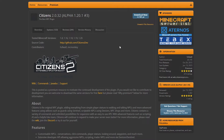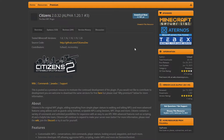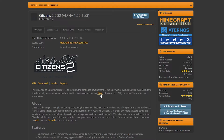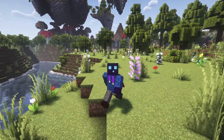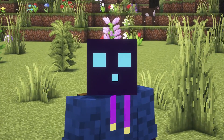Last but definitely not least, Citizens for the NPCs. A link to all of these pages will also be in the description. If you've purchased Citizens on Spigot MC, you can simply click on Download Now. If you want to download it for free, you can click on this button and download the full version of Citizens for 100% free. Though if you want to support the developer, I would highly recommend purchasing the plugin from Spigot. After doing that, it is a matter of dragging all the plugins into your plugins folder and then restarting your Minecraft server.